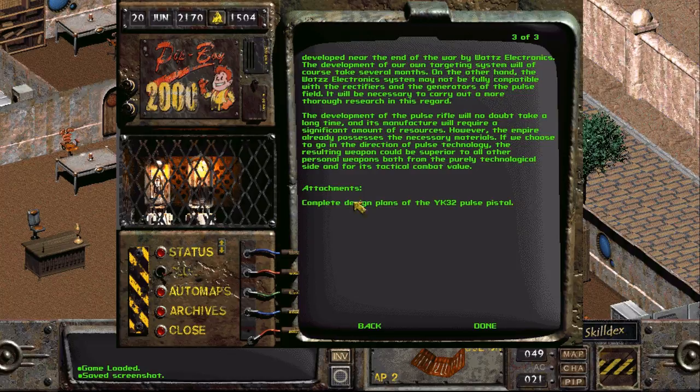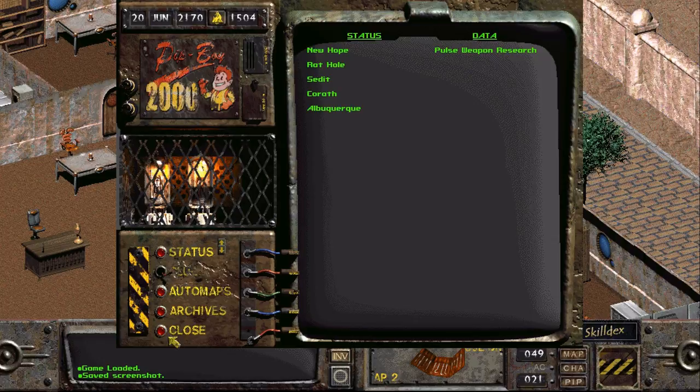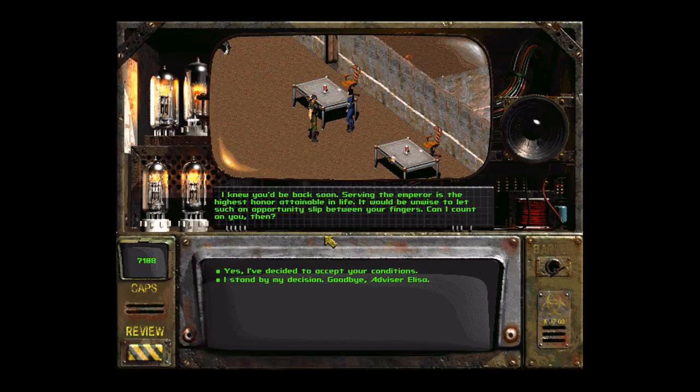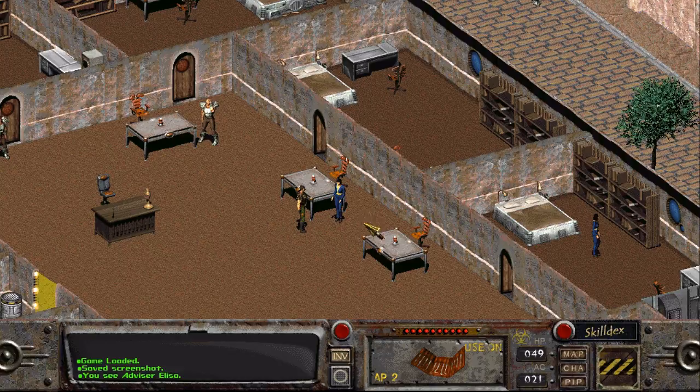Complete design plans of the YK-32 pulse pistol. This is probably something they want outside here. But if I could get my hands on the YK-42B... An NPC says: 'I knew you'd be back soon. Serving the Emperor is the highest honour attainable in life. It would be unwise to let such an opportunity slip between your fingers. Can I count on you?' Yeah, not for now. This is just like before — a decision we can take later.